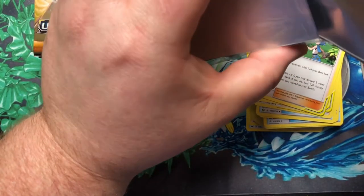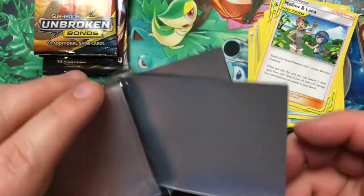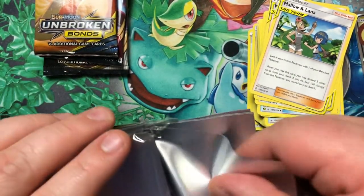Well, that's really disappointing because I sleeve up everything holo when I put them in my binders. Anything holo and above I sleeve up, and I'm not going to want those to look different than everything else. I love the card backs on these sleeves, but I definitely don't like the foggy see-through window.